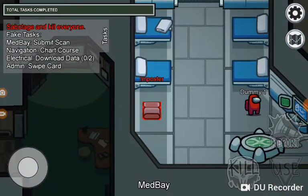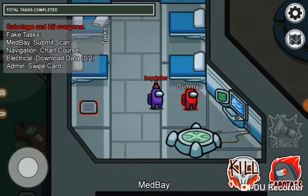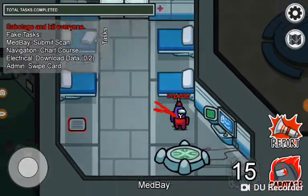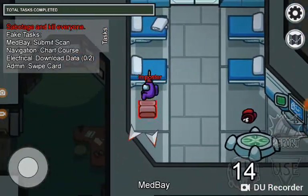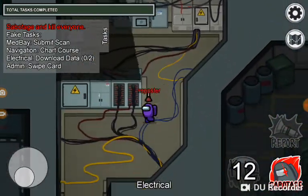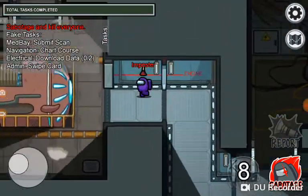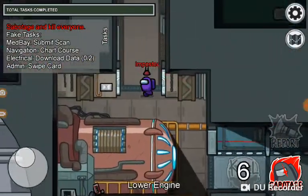Use vents well and sabotage together. I'm going to sabotage the doors so if this was an actual player they couldn't get out, and then kill them.